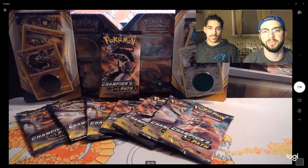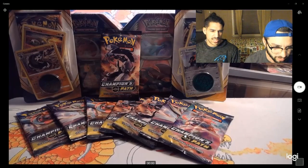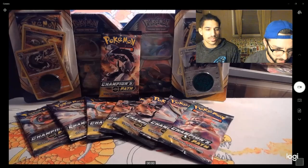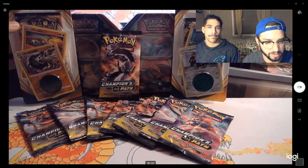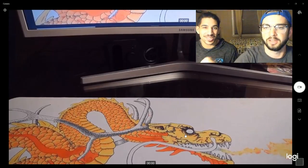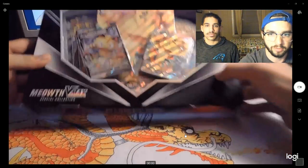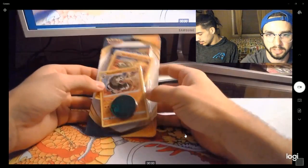Yo, what's going on guys, Brothers Unwrapped here again for another edition. We got some good finds here - Champion's Path, some tins. Looks like we got dragon tins - there's a Salamance tin, a Dragon Knight tin. Couple tins picked up at Walgreens. And then these are Darkness Ablaze. We'll go ahead and get into it, moving these to the side and start busting open some packs. We're also gonna do this beauty - a Meowth - we're gonna save that for last.